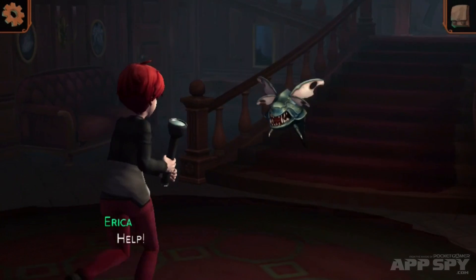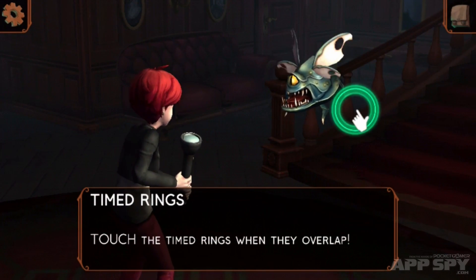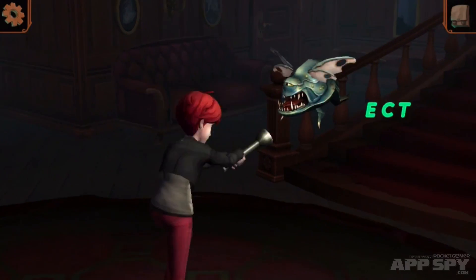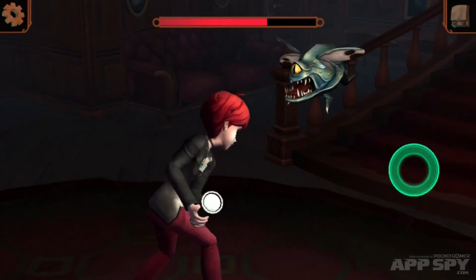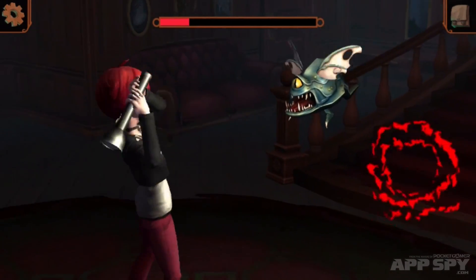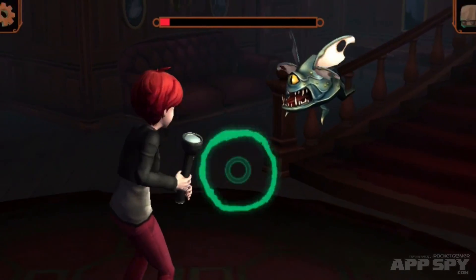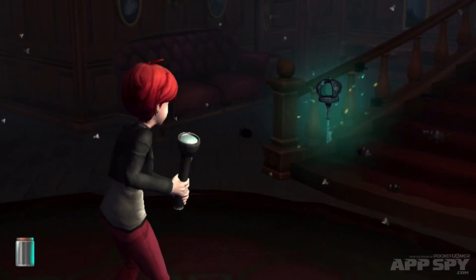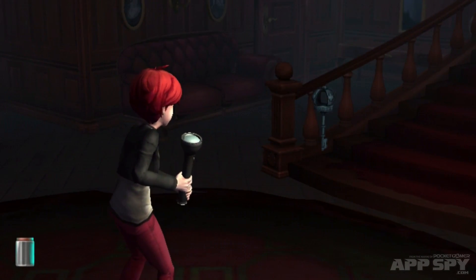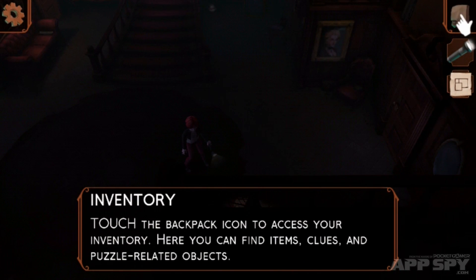Now we're getting into the combat, and we have to touch the timed rings when they overlap, as the game is explaining to us. If we do so, we continue to deal out damage to this — I don't know — it kind of looks like a terrible thing. If we mistime it, we take damage ourselves. You'll see our damage gauge at the bottom, their damage gauge at the top, and they've dropped a key.